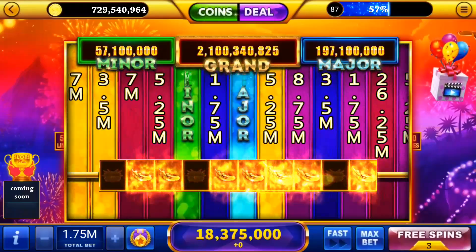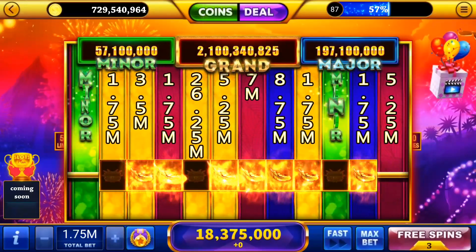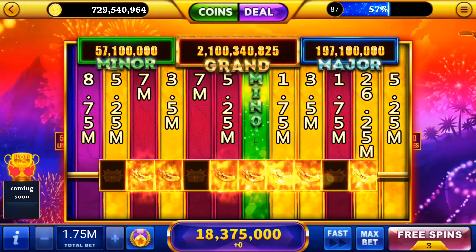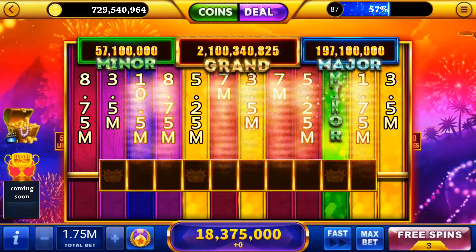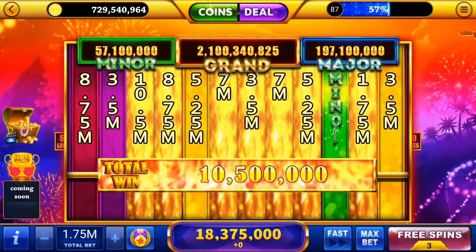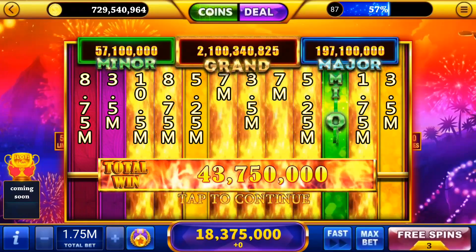We got 7 out of 10 — not bad. The wheel's going to spin and we'll see what wins we get. We just missed the minor jackpot, we were so close, but I think we got a pretty good amount of coins there. Not too bad — in total we won $43 million.